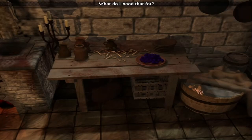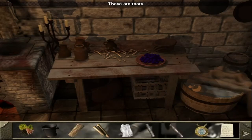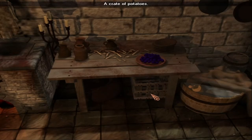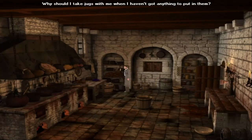What do I need that for? A crate of potatoes. These jugs are empty. These are roots. A crate of potatoes. The hatch to the dining hall. That's a lot of — why should I take jugs with me when I haven't got anything to put in them?